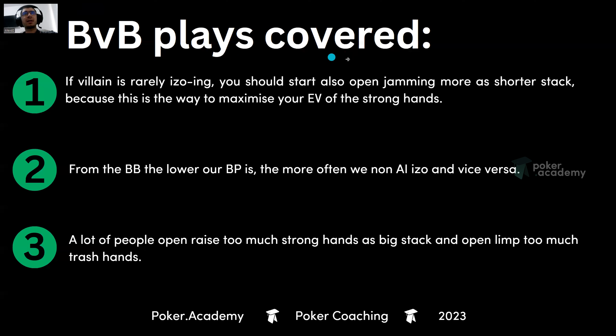When you're covered — you're the shorter stack — if you suspect villain is rarely isolating, you should start open jamming more as a short stack, because this is the way to maximize your value with strong hands. We exploit his passiveness, and since it's a bounty, he still needs to call wide for our bounty when he covers us.